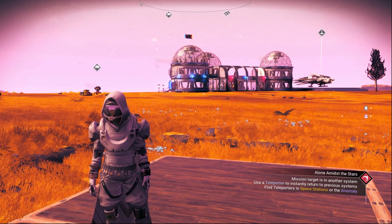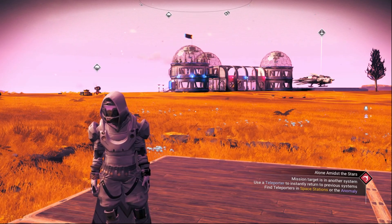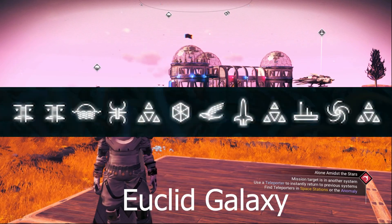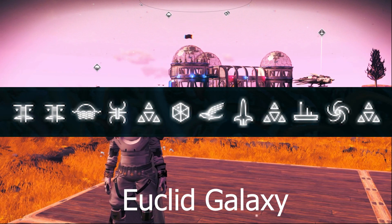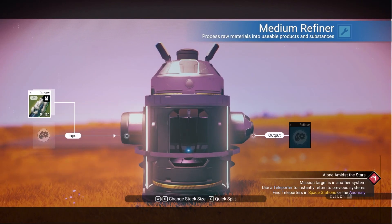To be able to do the nanites glitch you need to find runaway mold. If you don't know how to find the runaway mold, I will put a video right now on the screen for you so you can find it. Also the glyph on the screen — it's a planet that has runaway mold. After you get the runaway mold, you need to put a new medium refiner and put the runaway mold inside it.